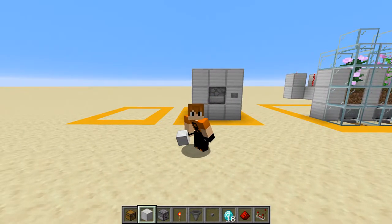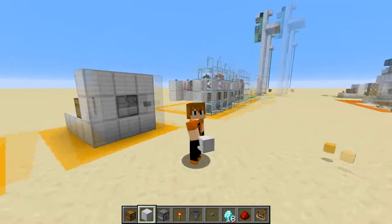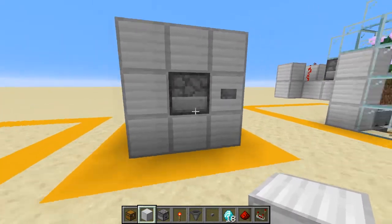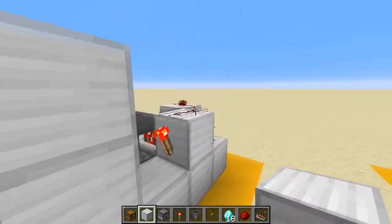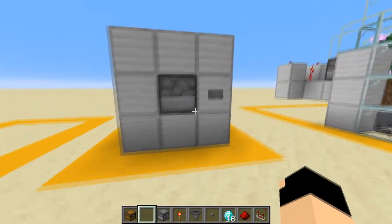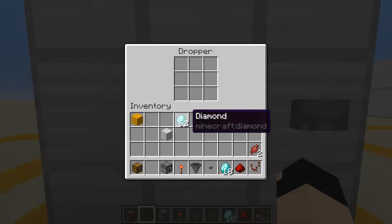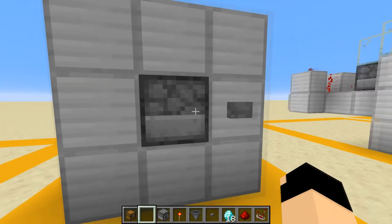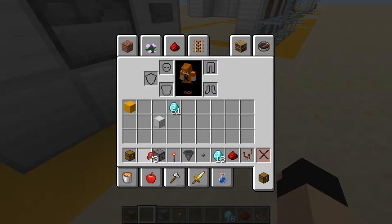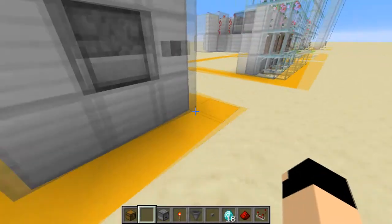Hello everyone and welcome back to another Minecraft tutorial. Today I'm going to be showing you how to make a very simple vending machine. This design is great to use on servers for you and your friends. Basically how it works: you set your currency, put one of your currency into the dropper, press the button, and then ejected will be the item you choose to sell. In my case I chose diamonds for beetroots.